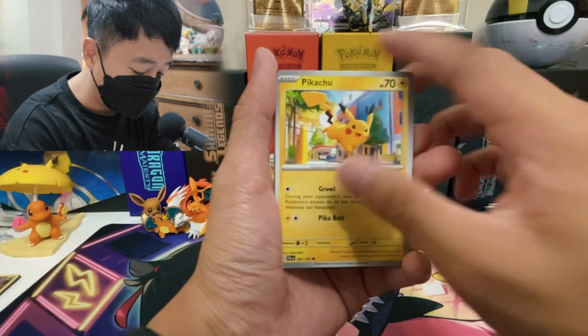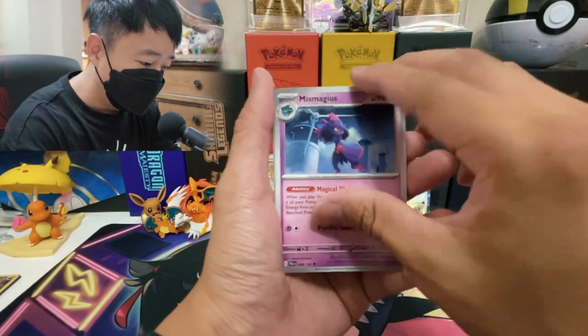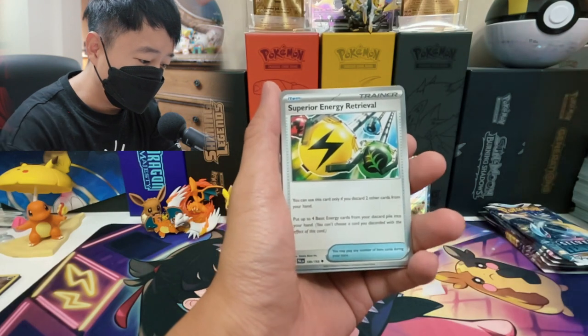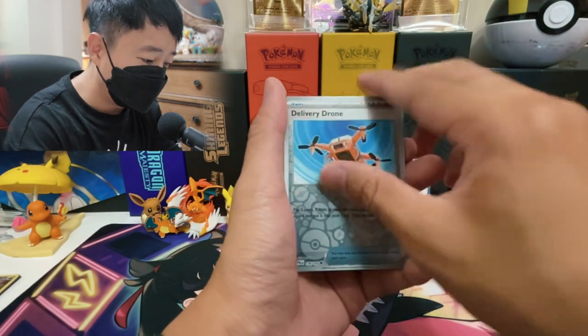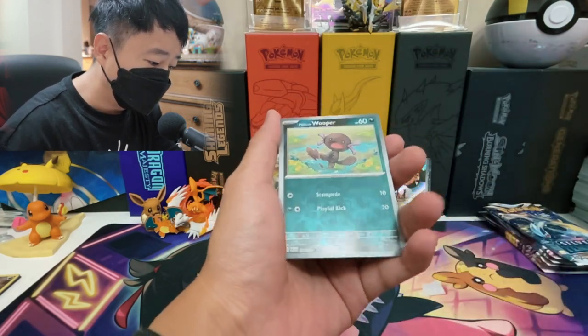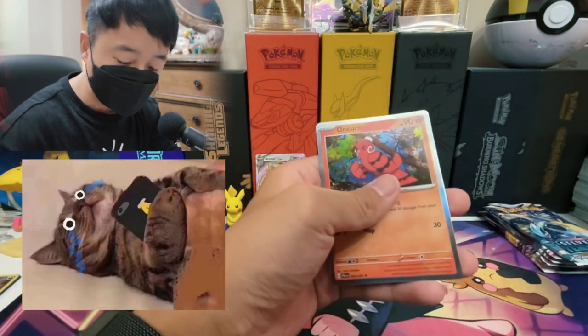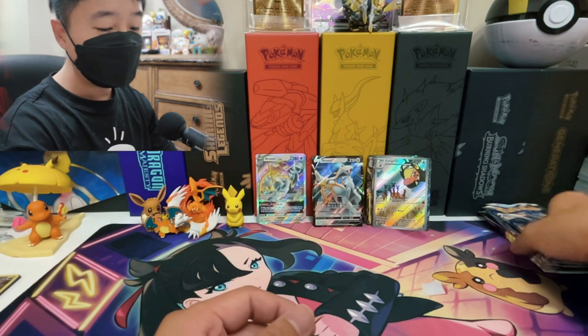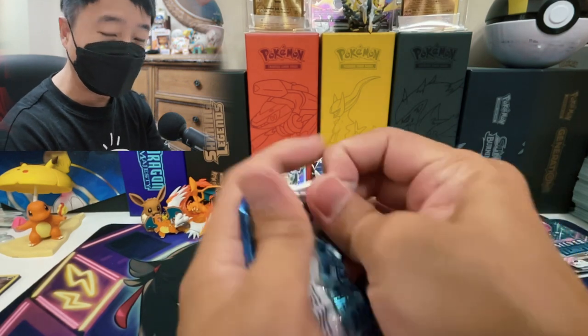I got Paldea Ooper, Pikachu card, Brambleghast, Superior Energy Retrieval, Delivery Drone, reverse Ooper, and Oricorio. There's no hit. We got one booster pack that gave us a double banger in Paldea Evolved. That's it. We only got Silver Tempest left, which means we are down to the last six packs.